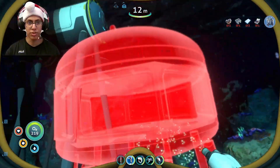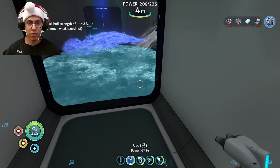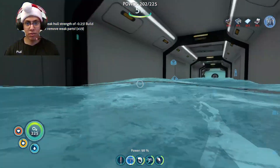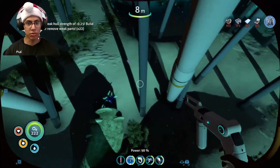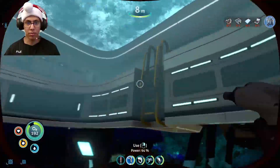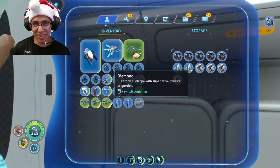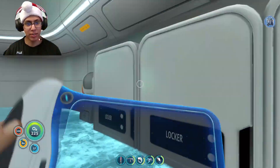To make a multi-purpose room you just need six titanium, which is super cheap — I can make these all day. What the hell is going on here? How did this happen? Damage due to weak hull strength — reinforcements needed, or remove weak parts. You're telling me it's just because it's floating? Let me deconstruct this, come up here, fix that hole. That could have actually been really bad — imagine everything just crumbles. That'd be so sad. Could it just dump everything on the floor? Oh my gosh, all this titanium on the floor — I'd be upset.